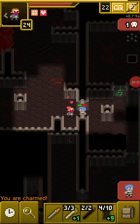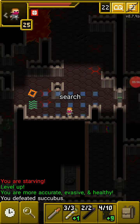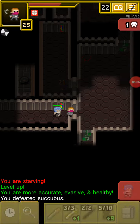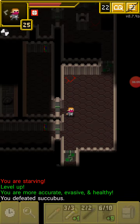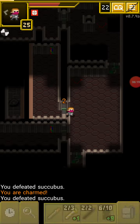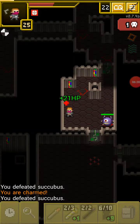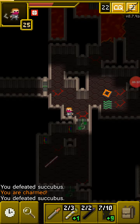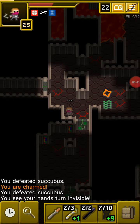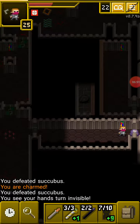We gotta worry about the succubus here — she can be a problem. 15 damage, that's ridiculous. Now the succubus can also teleport. They will not teleport if you get behind a door — they might teleport into the door but they won't teleport behind you. If they do teleport to you, they get an additional turn and get to hit you. That's really important to keep in mind because that could actually kill you. Succubus can be a real pain.